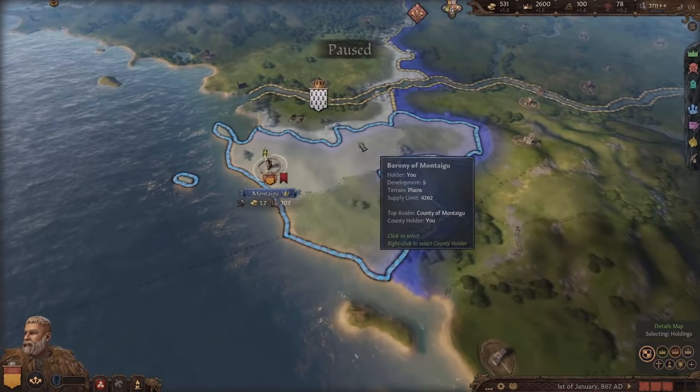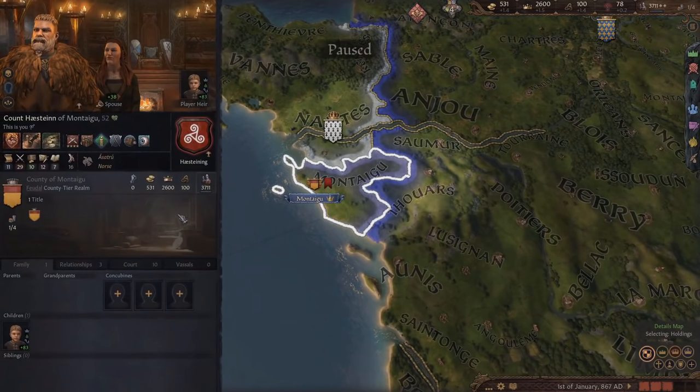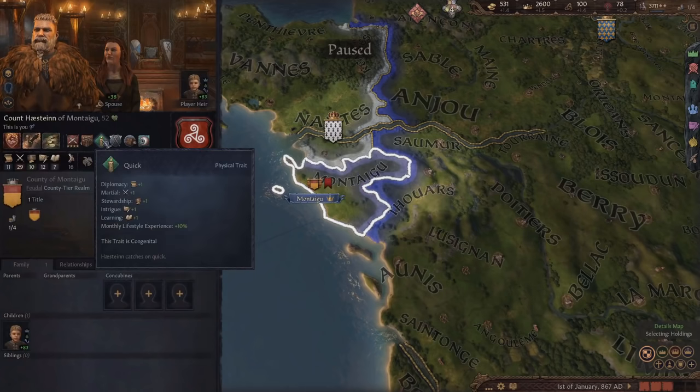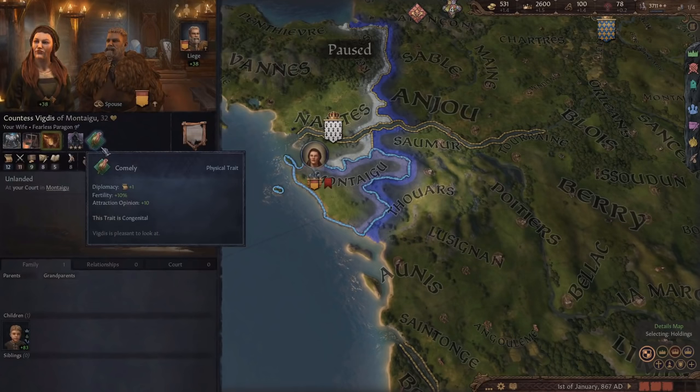Here we are in our lovely little county of Montague. Another reason I chose this guy is because he actually starts with a trait - the quick trait - and so does his son and heir, which you might think isn't very helpful, but already starting with one inheritable trait is actually a big help.